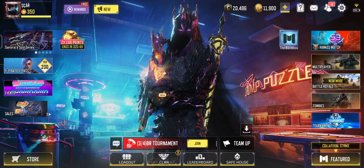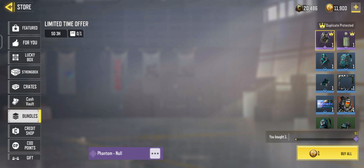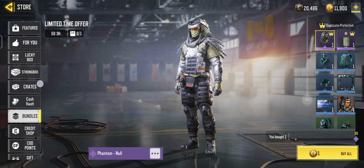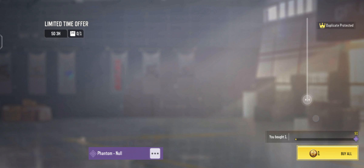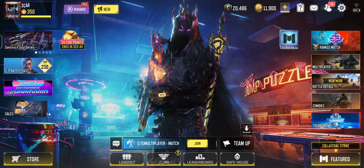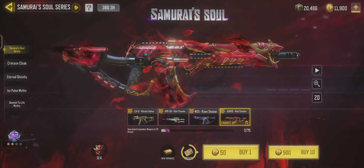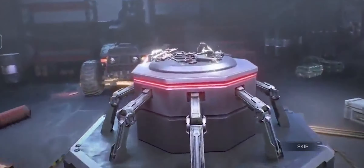So technically I think it's around 10 spins you can get for free. If you really want to stretch your CP, you can also buy another 2 spins for 200 CP - that's 2 spins for 1 CP, not too bad. But I'm more likely just going to spend CP to get it directly. So let's see, hopefully we can get it early - that would be really nice.